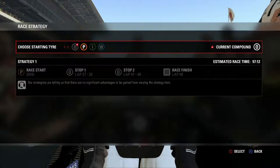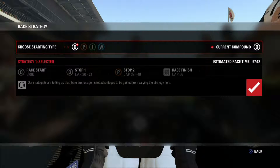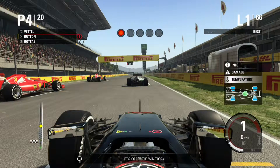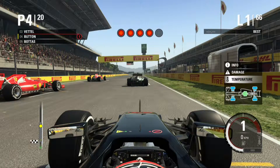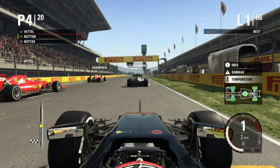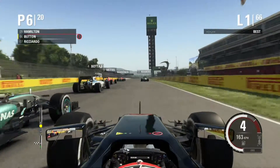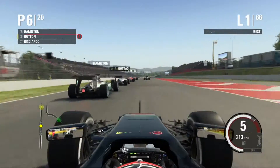We might have to switch to a three-stop, but we'll make our best effort to try for the two-stop. Let's go for the win today. Here's the lights — our engineer is wanting to go and we spin it off the line. We get a horrendous start.